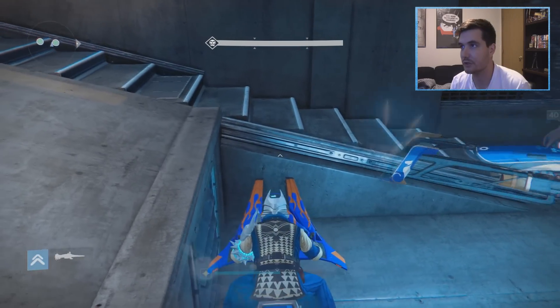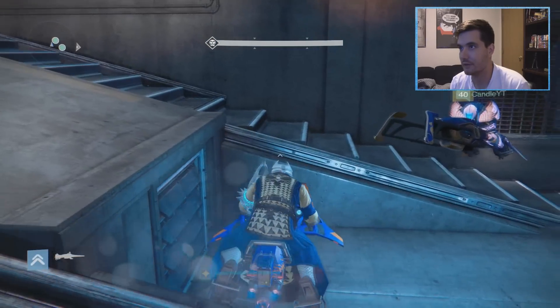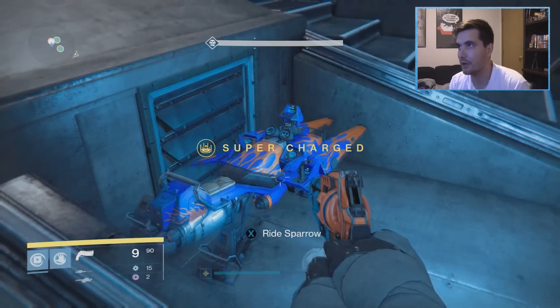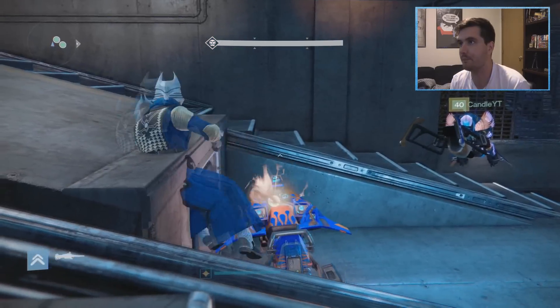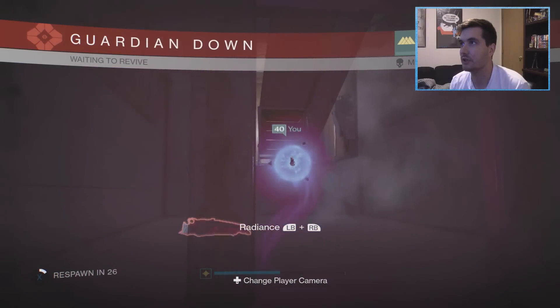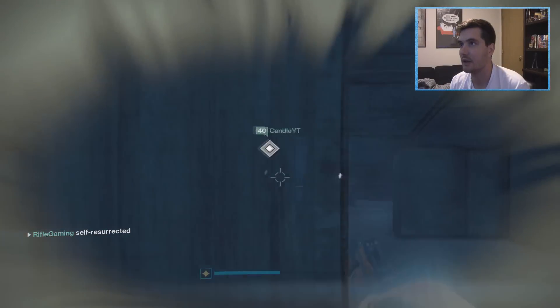So here we go, let's try this. I'm going to have to stick the sparrow before doing that and get on the sparrow, then get off it. I did it — as you can see my ghost is underneath the map. And when I spawn — I'm in.